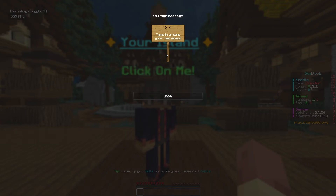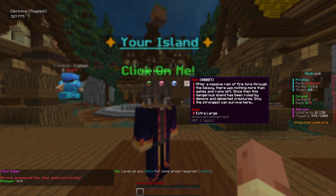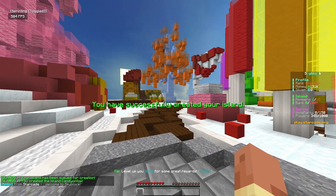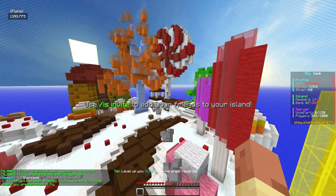Let's go ahead, create a brand new island, name it Candy on Top — and boom, we've got our island. Do we want to pick the candy one, a tundra, a hell, or a nature one? I think it's pretty obvious we've got to go with the candy one.